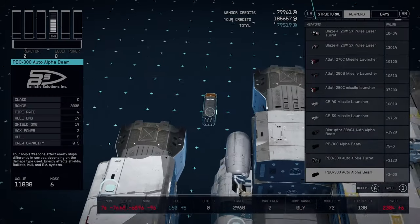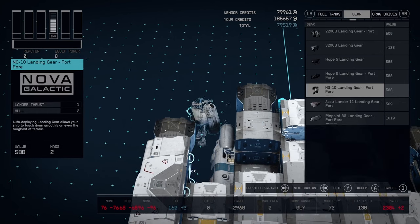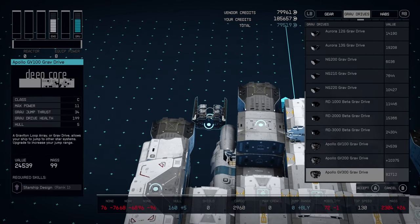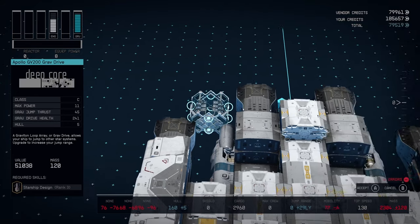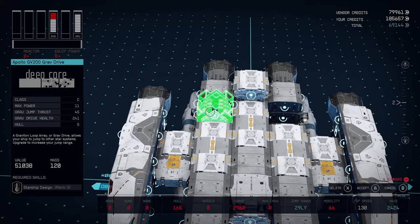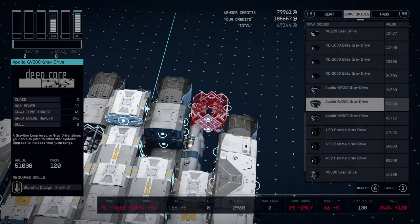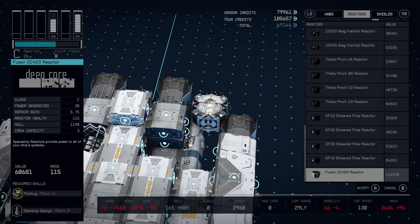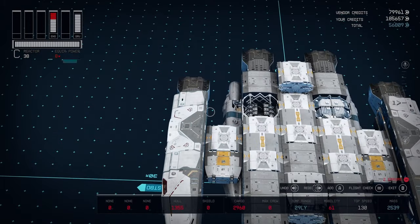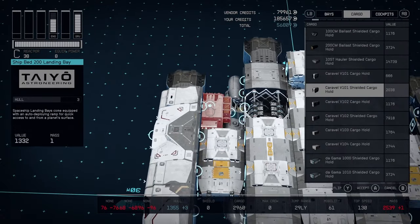We've got these crevices here and that's for the grav drive. So let's grab that thing. I do like my Deep Core — I know there are better options out there but I think that looks nice. Same with the reactor, let's throw that thing in there. Now we're getting somewhere.